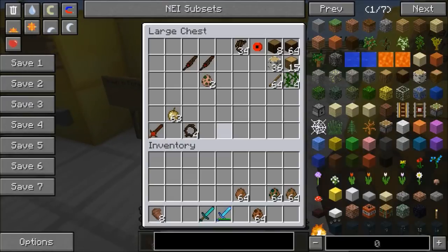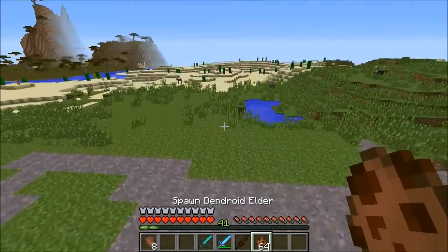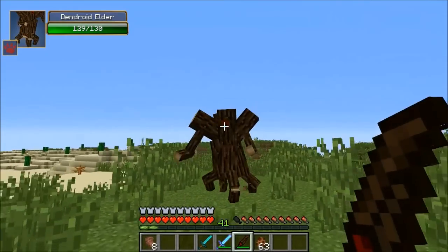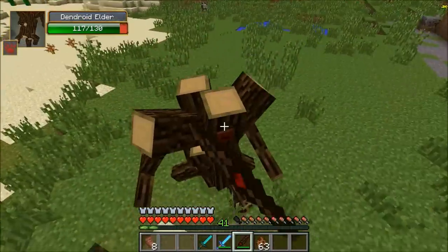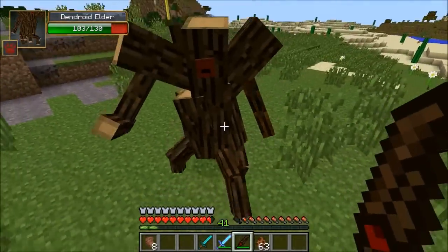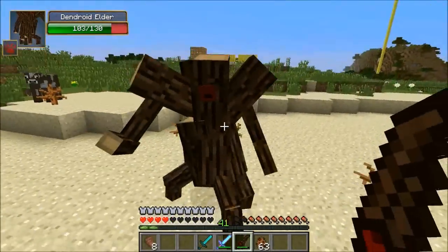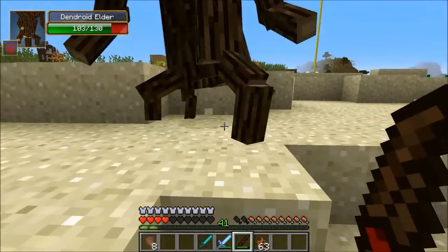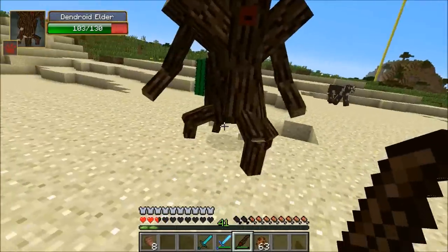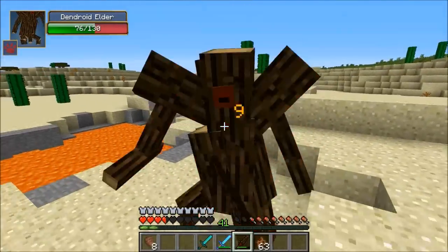Now we're onto the Dendroid Sword - you saw it drop earlier. It's got no recipe, does eight attack damage. If you right click, it can throw sticks so you get his ability - not super powerful but pretty cool. Of course you can fight with it too. One other amazing thing: it gives regeneration to you when you're low on health. Look at that - my health just went back up automatically! I could stand here all day and let this dude hit me and I'd never die. This weapon is so overpowered.